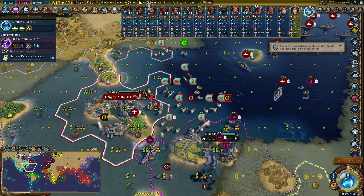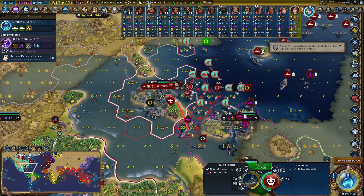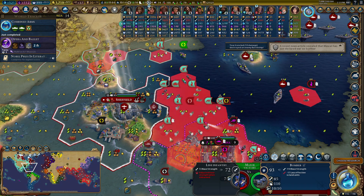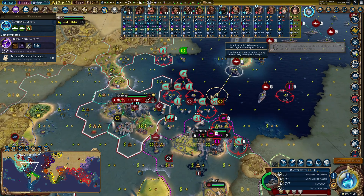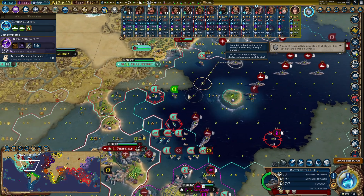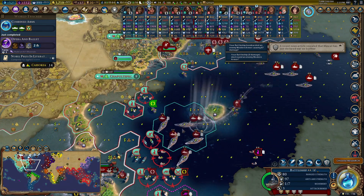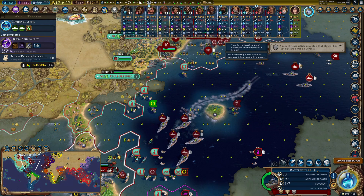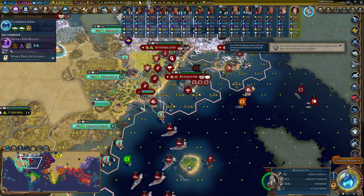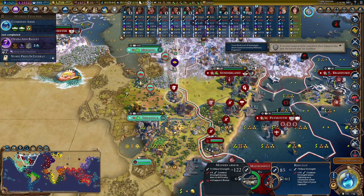The Aztecs have a huge army stationed off the side of my empire. There are battleships here which are trickier — I need to take those out first because battleships provide air support. Once the air support is gone I can start sinking these embarked units. My navy will focus fire against the Aztec embarked army — that's the easier target. It softens them up and stops them from landing and using it against me. I have sea dogs which can pillage.